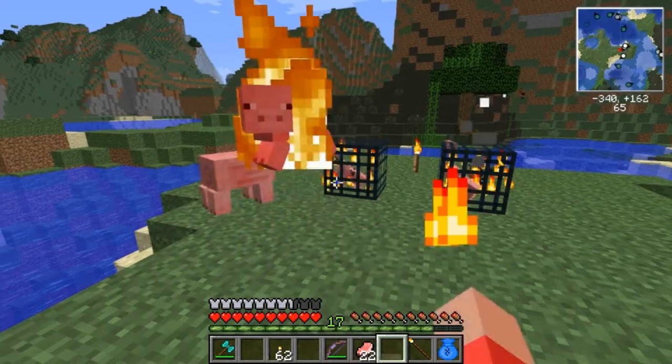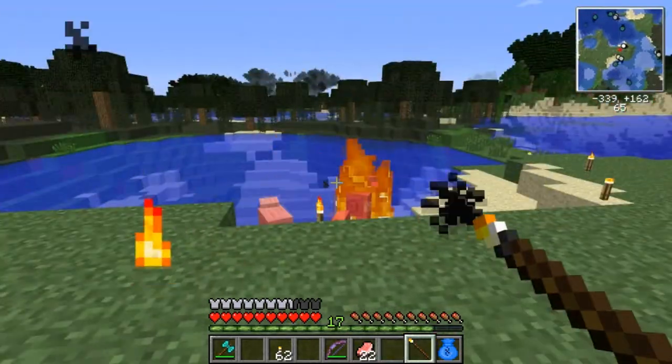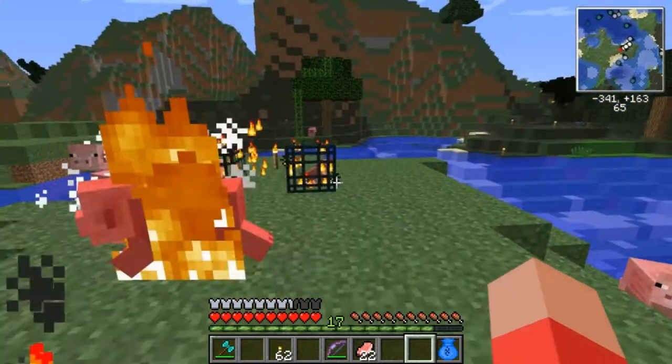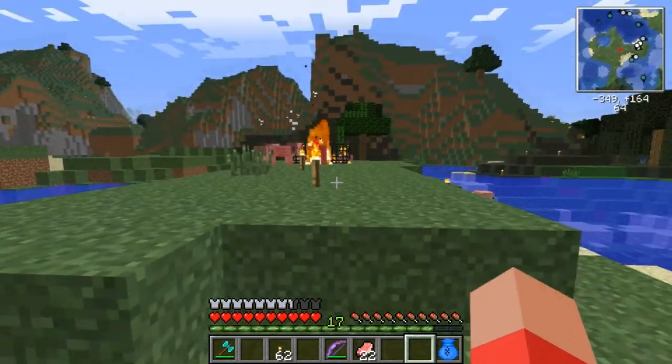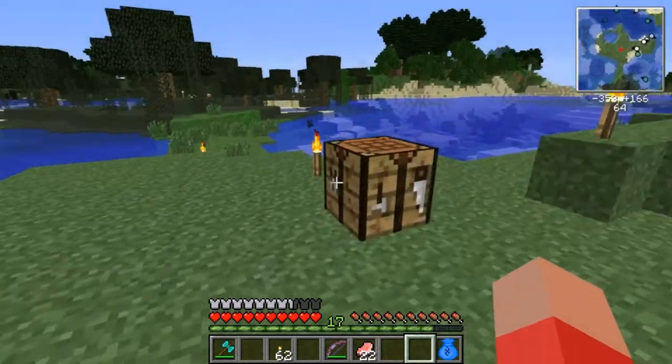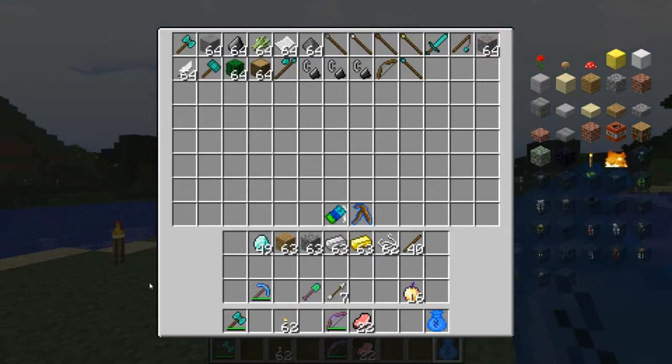There we go. The fire rod breaks in one hit, but it's really cheap on resources, so I can see why. It does cook the pig, though. That's fair.